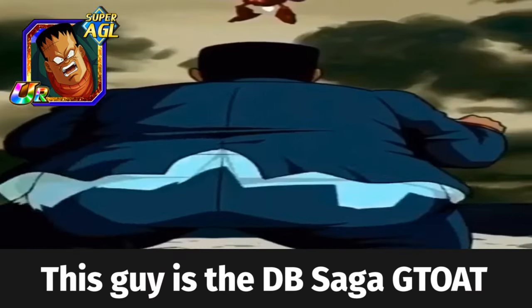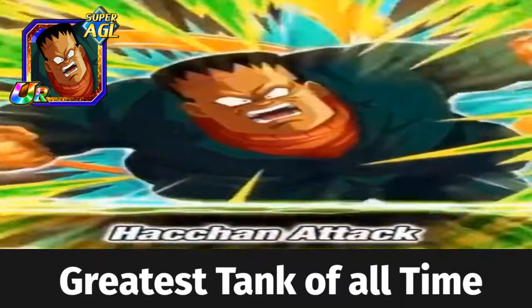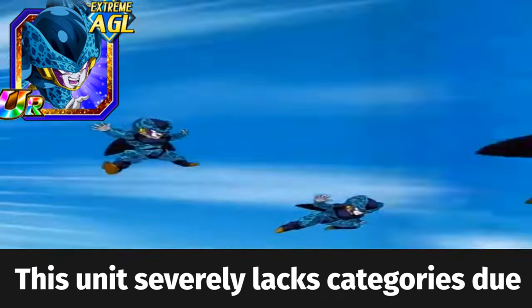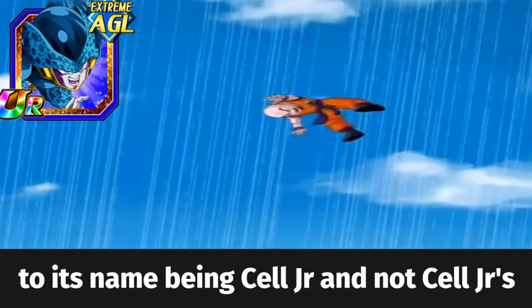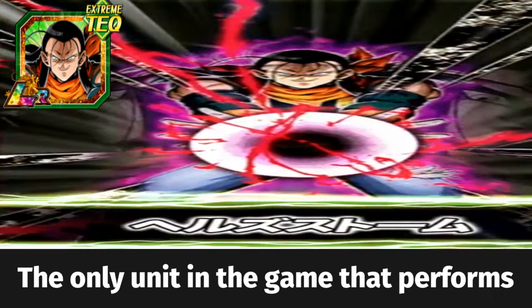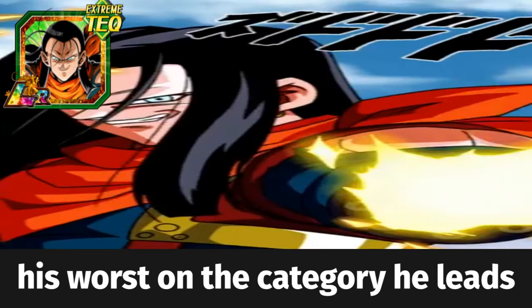This guy is the Dragon Ball Saga Gutote — greatest tank of all time. This unit severely lacks categories due to its name being 'Cell Jr.' and not 'Cell Jr.'s'. The only unit in the game that performs his worst on the category he leads.